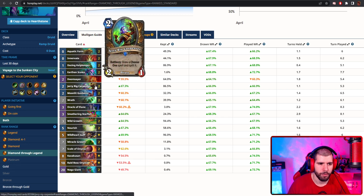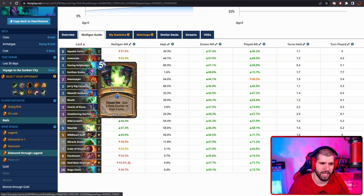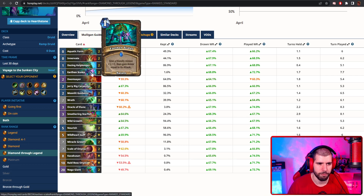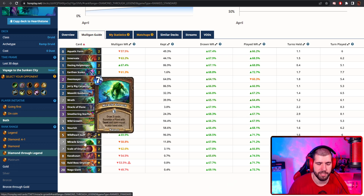You have Jerryrigan here, which is gonna be drawing your Wraths or the new buffed Nourish, which is back to 5 mana by the way. You have the new Naga Giants, which are pretty easy to go down to 0 mana, and after that you get to slap them with some Earthen Scales, or you can even do it under new Miracle Growth, which also tends to be pretty big.